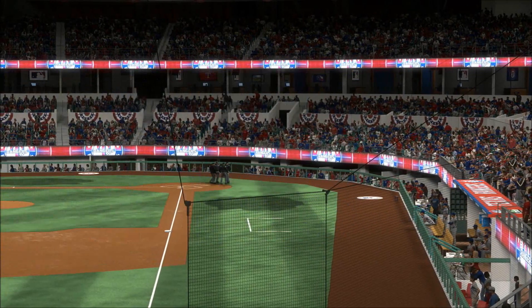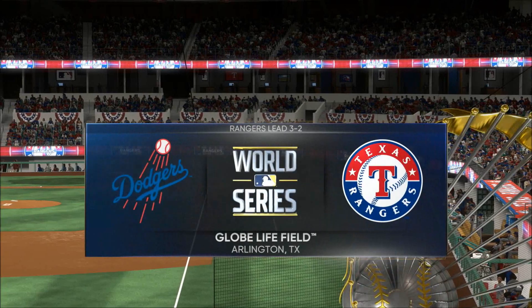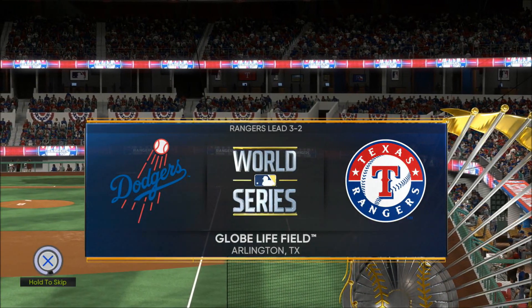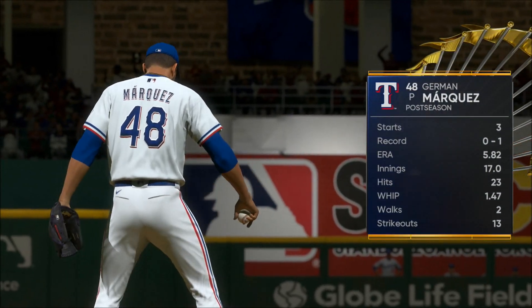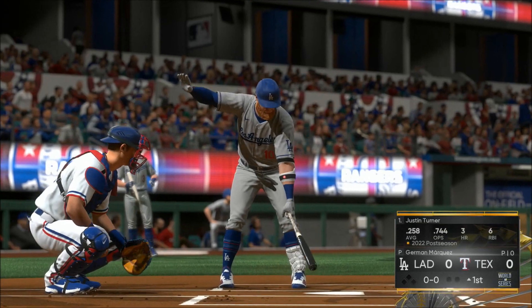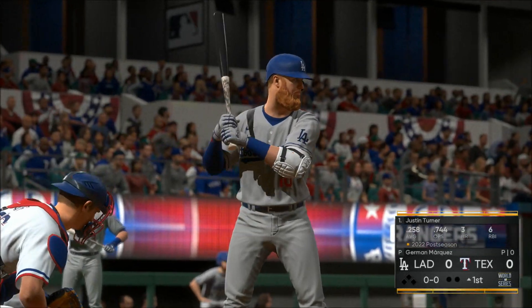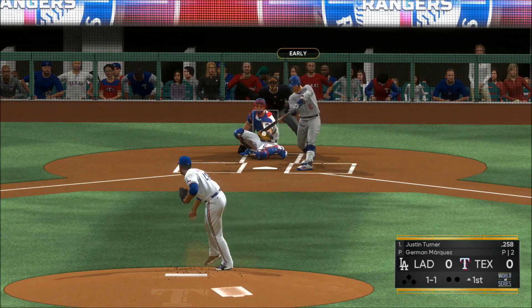MLB The Show has baseball from the Lone Star State as we get a look inside Globe Life Field. It's game six of this year's fall classic between the L.A. Dodgers and the Texas Rangers. Herman Marquez gets the ball with a world championship on the line. Mild temperatures as we begin tonight — 58 degrees here at first pitch.